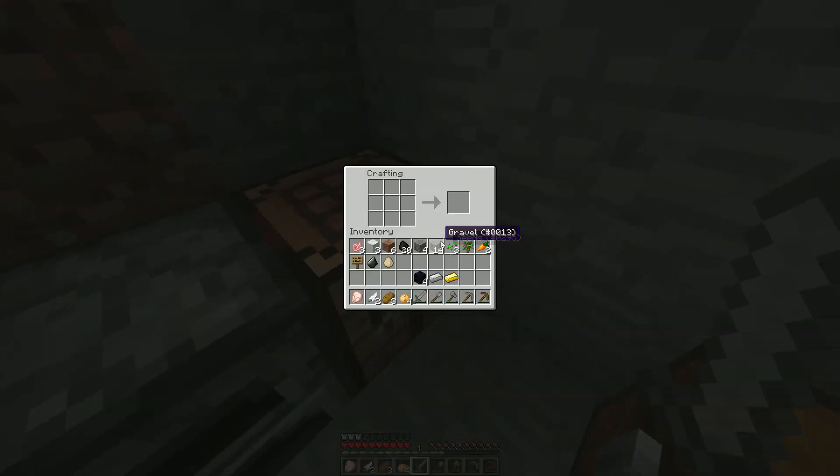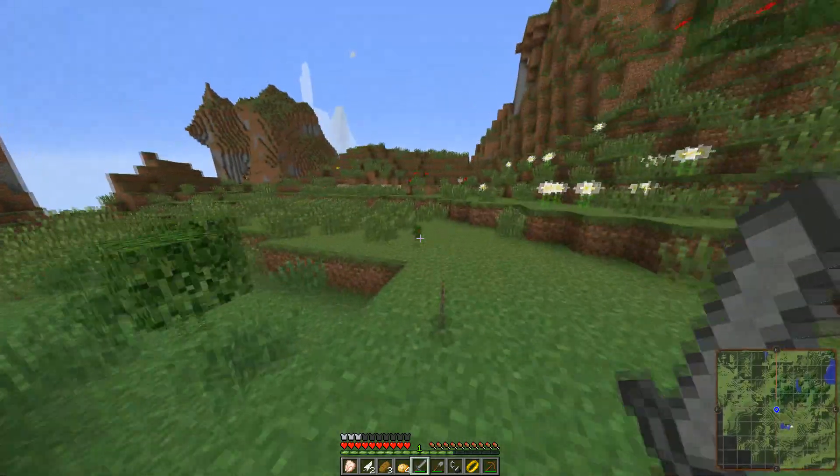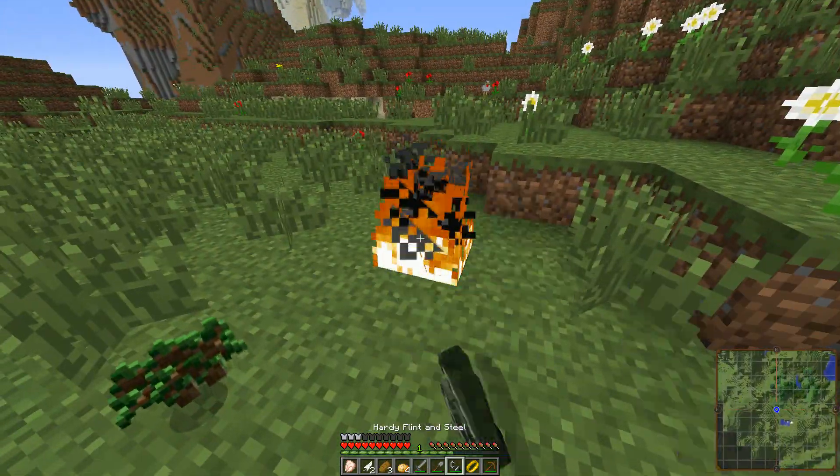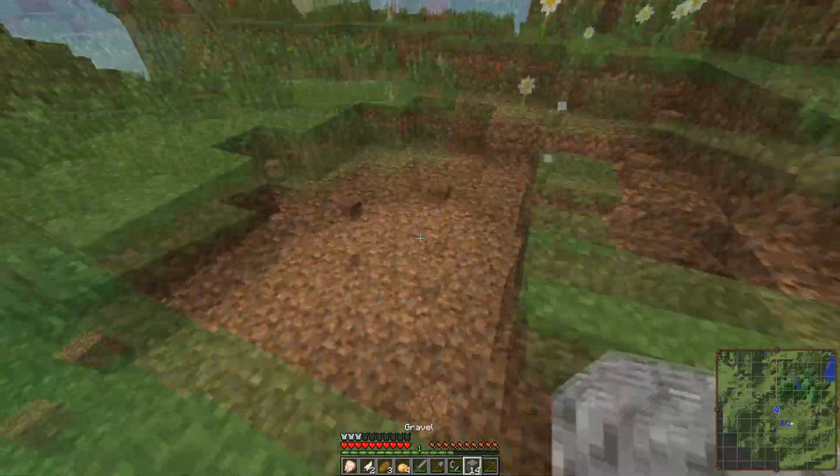If you already have a world that you're playing, you will need to get 8 golden nuggets and make a ring inside your crafting table. Then find a safe place a bit away from any important build and throw the golden ring into an open fire. This will spawn the portal that will lead you into Middle Earth.